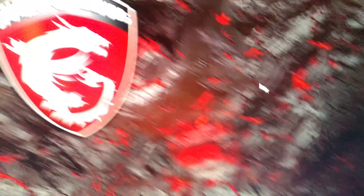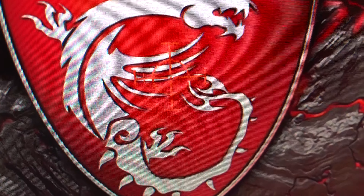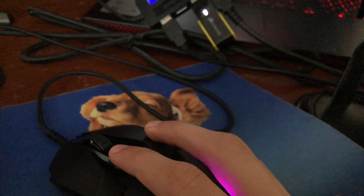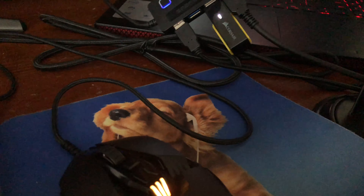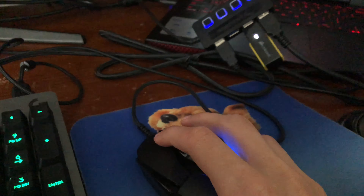I want to show you this cool feature - you see that it's a crosshair on the monitor, so it'll help you with your aim. Next is the mouse, it's a G903 mouse and it's both wireless and wired, you can do both.